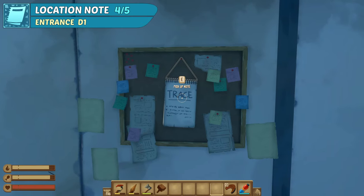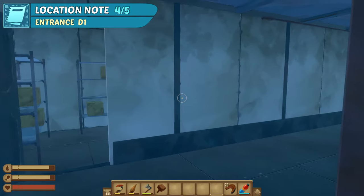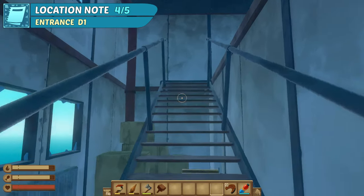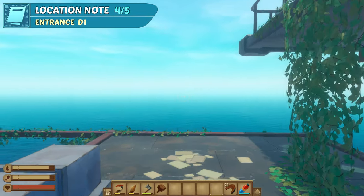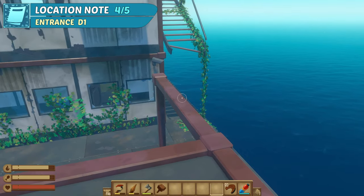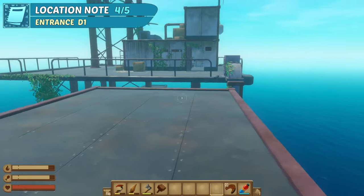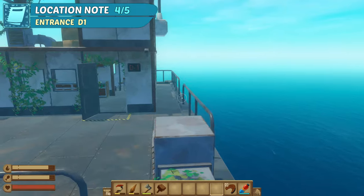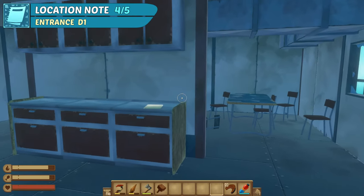Now we'll head up two floors to the next note and catch a loot box on the way. You need to navigate this beam, then jump over to the broken staircase on the right side. Once up, another run jump is required to get over to the other side. Head inside building D1 and grab the note on the counter.